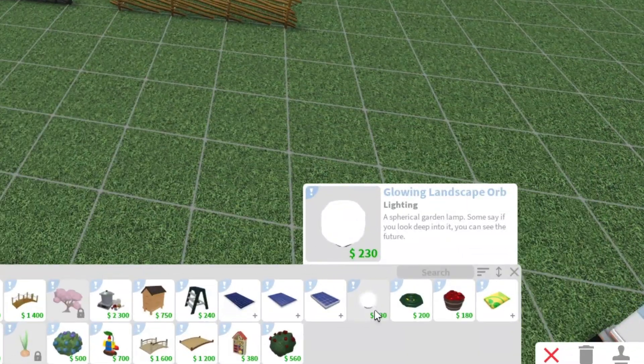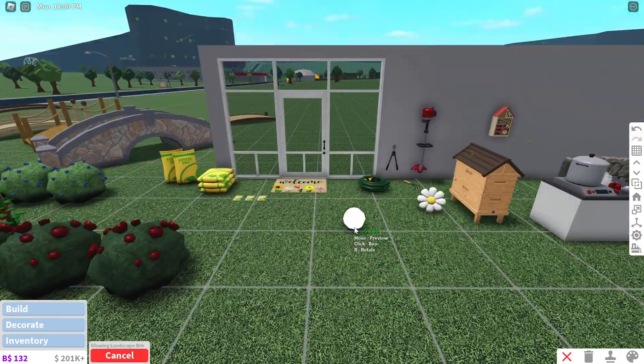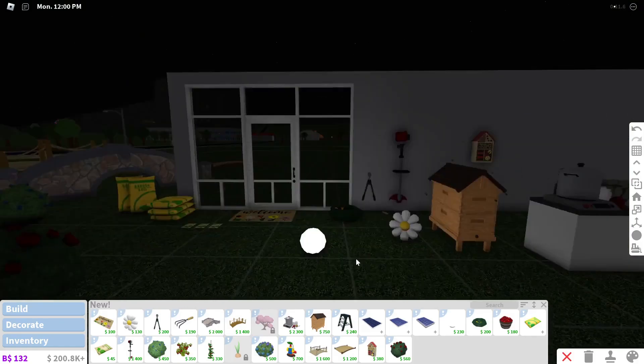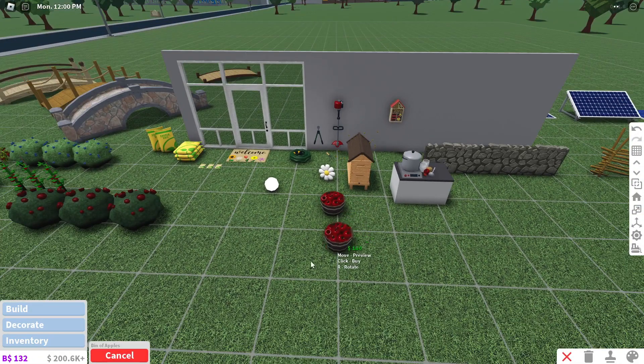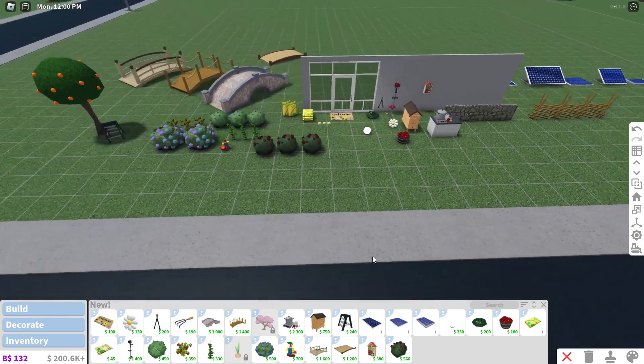There's a glowing landscape orb — a spherical garden lamp. The description says 'some may say if you look deep into it you can see the future.' You can place this in gardens and it would look so cool at night with the glow. There's also a bin of apples.